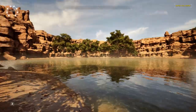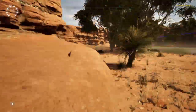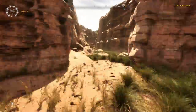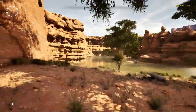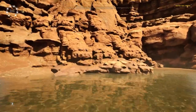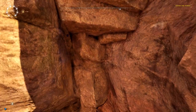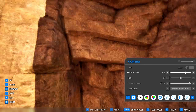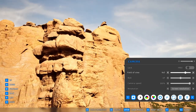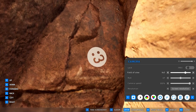Our next Easter egg is going to be way over on the other side of the map, so it's a bit of a run and I'll meet you over there. It's going to be right up there in that little outcropping of rocks, so we're going to once again need to use photo mode. And once we make our way all the way up here, we will find the kitty face. Bet you didn't see that one coming.